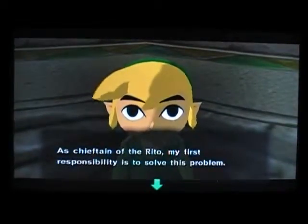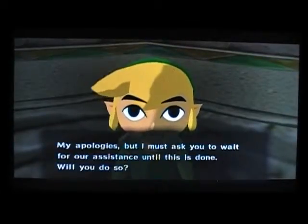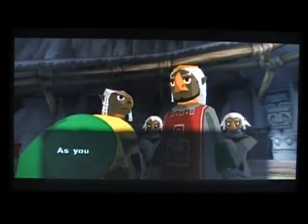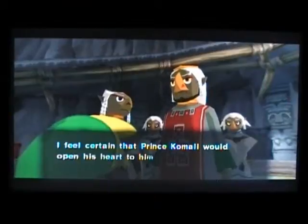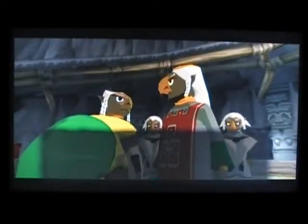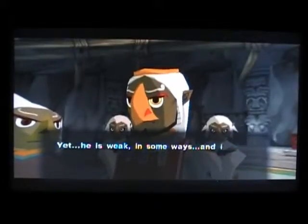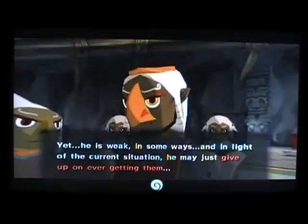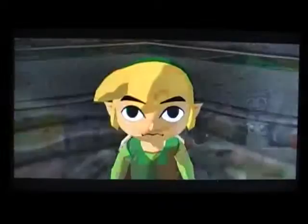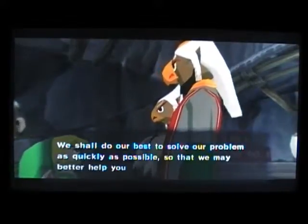If this continues, the fledglings who are of age will never be able to receive scales from Valoo on Dragon Roost. They will remain wingless, and in time, our very way of life will be threatened. As chieftain of the Rito, my first responsibility is to solve this problem. My apologies, but I must ask you to wait for our assistance until this is done. Will you do so? I'm not going to wait — I'll help! Chieftain, what do you think of consulting Link with regards to your son, Prince Kamali? Link is a gallant young lad. I feel certain that Prince Kamali would open his heart to him and speak freely of his fears and worries.